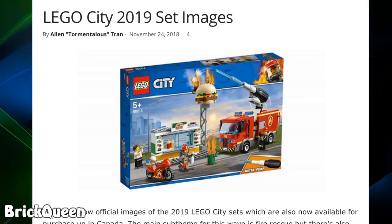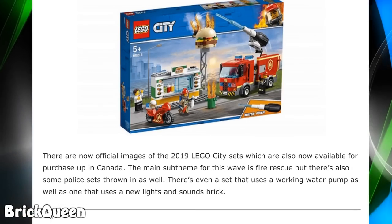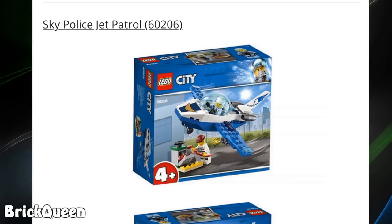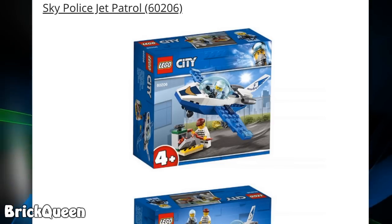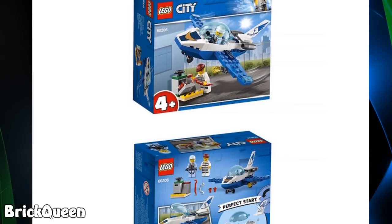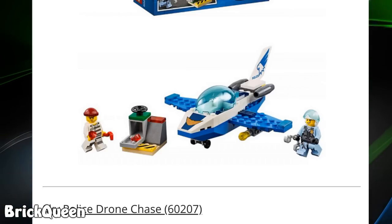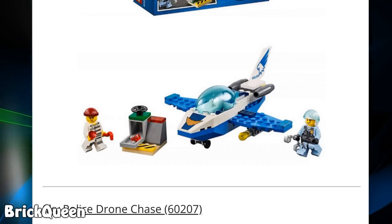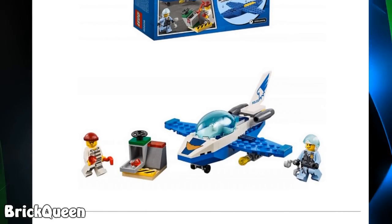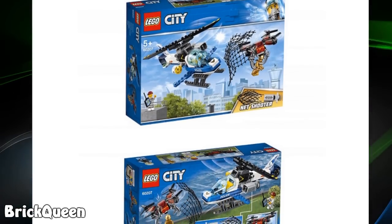Now we look at the new 2019 City set images. This one at the top is probably going to be my favorite of the City ones. We start out with the junior ones — this is the Sky Police Jet Patrol. The four-plus label is basically the junior symbol. My favorite part about this set is the sky police officer's helmet — it's a light bluish color, kind of cool.